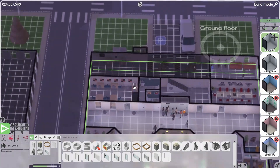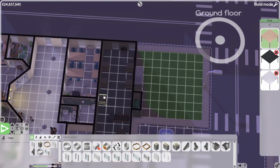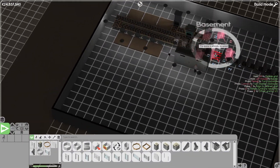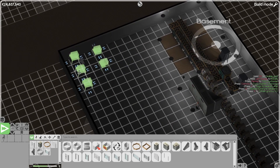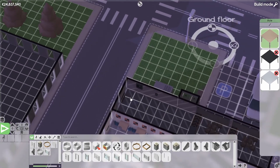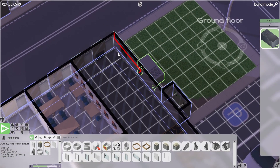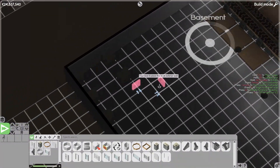We want to move all the servers down there. So let's select them and move. The server room will go... I don't know, we'll go here. What's that? Oh yeah, that's just the AC unit — well, heat pump. But these two things we don't need here anymore. We will need them down there.